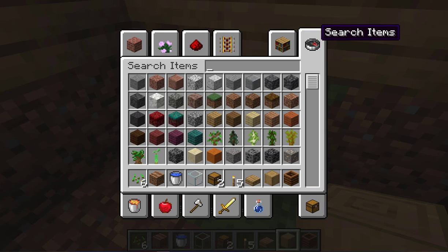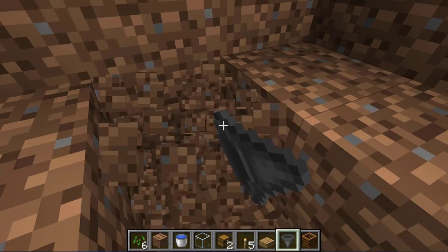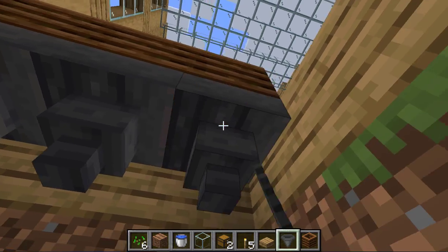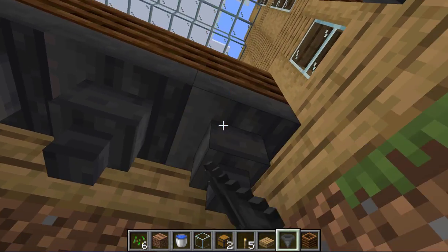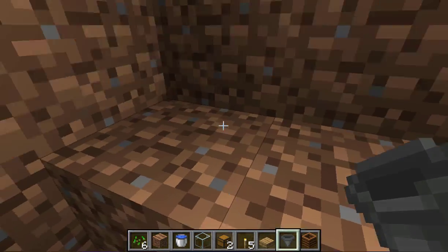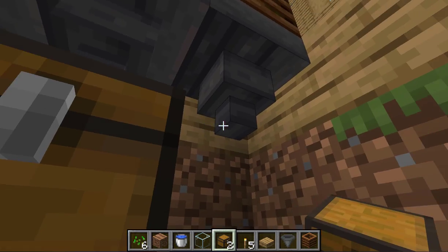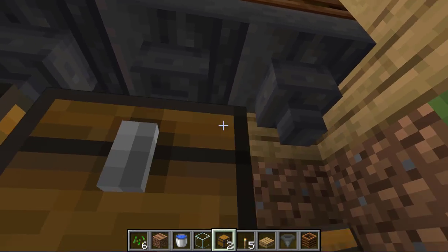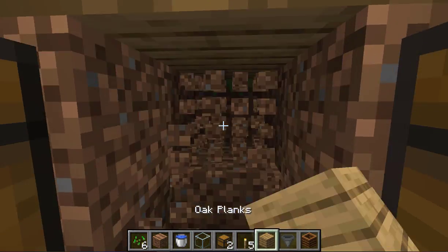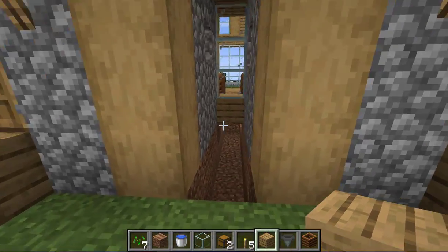Now dig underneath like this and get some hoppers. Listen to this part very carefully: you have to shift-click the hoppers onto the composters, so that any time the hoppers are fed bone meal it'll go right into the hoppers. Do the same with chests at the bottom of the hoppers, so any time the hoppers are fed bone meal it feeds into the chest, which has a lot of storage.